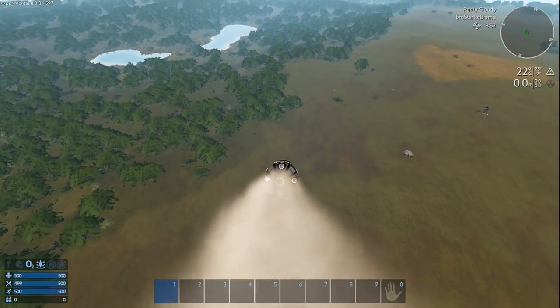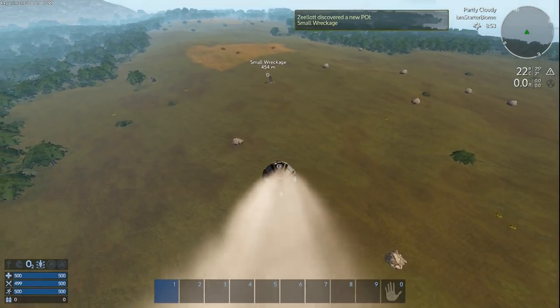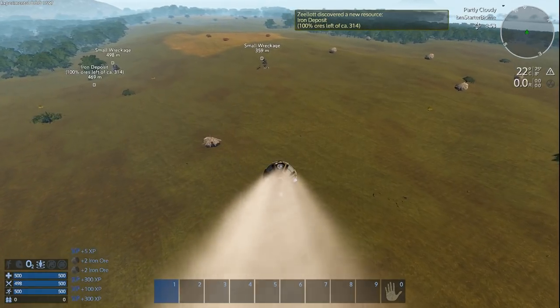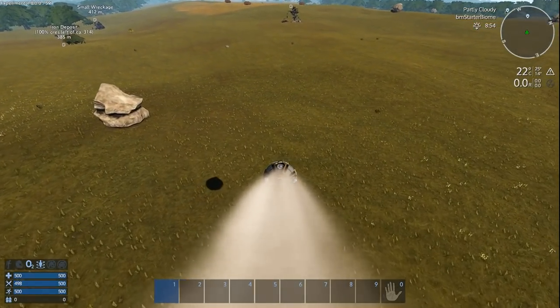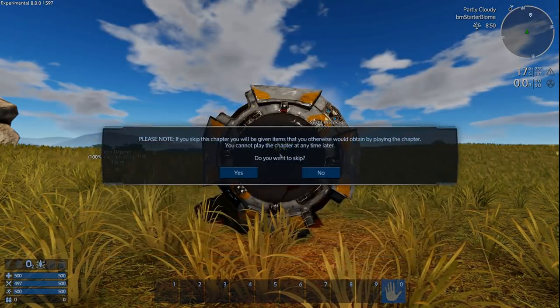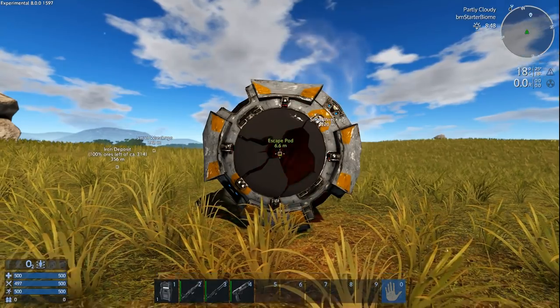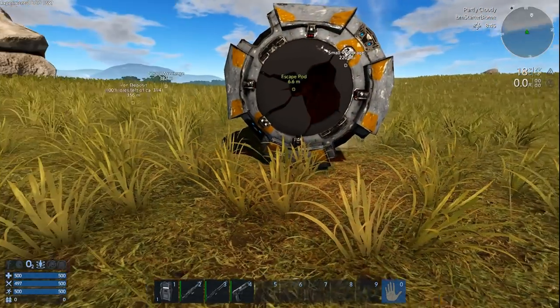There are a couple of wreckages up here. Let's go for that wreckage. An iron deposit right off the bat — and another wreckage. That's a big rock. I'm going to skip the Robson Protocol again, because it is a huge time sink with very little reward, and I want my gear right now on day one when it counts.